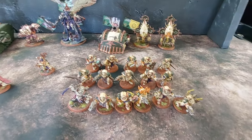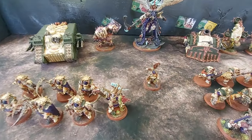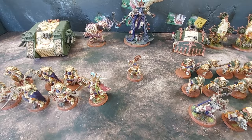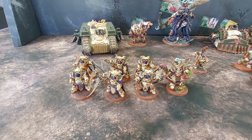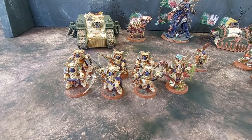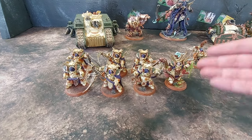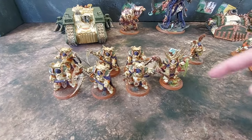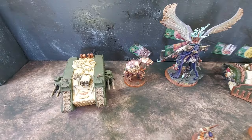One unit of Blightlord Terminators will be led by Typhus. I'm bringing a solo Tallyman — even though this mission gives me a CP back — to double my efforts. The Death Shroud Terminators, led by the Terminator Sorcerer in Fargus's armor, will also be here. That's a cool model and I like running it.